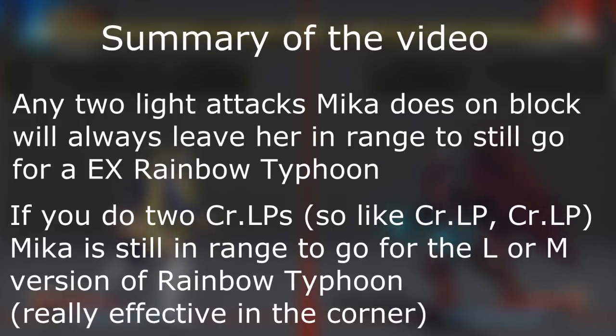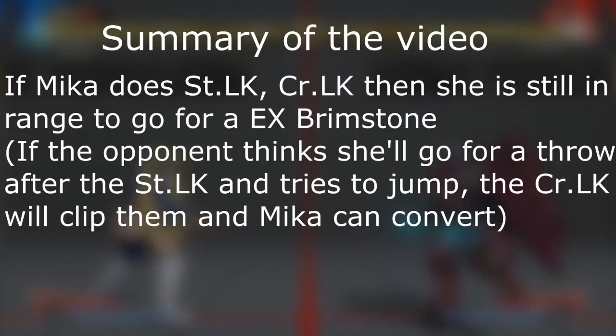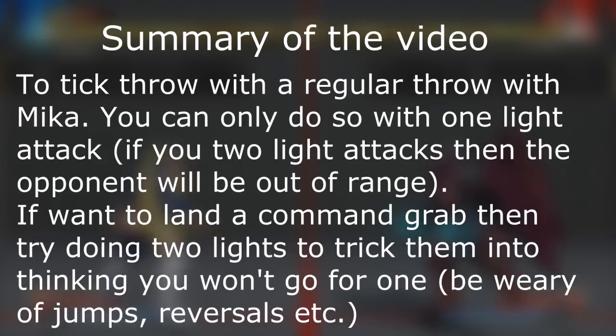If you do stand light kick into crouch light kick, you're still in range of EX Brimstone. And if the opponent is anticipating a tick throw or command grab, you can clip them low and convert into a combo into EX Shooting Peach. To simplify: for a regular throw tick throw, do one light attack then go for the regular throw — or mix up with a command throw or a button. For a command grab, use two light attacks in those certain sequences to keep the opponent guessing.